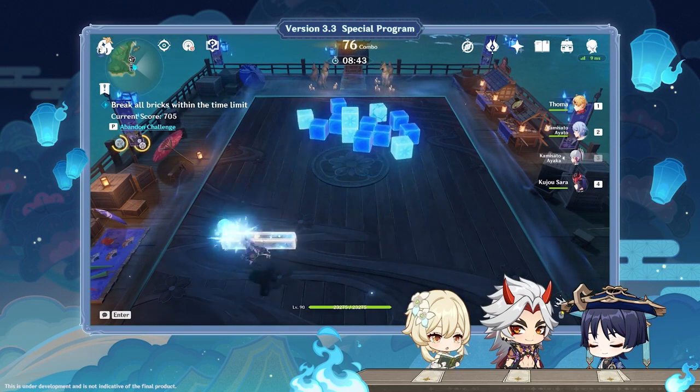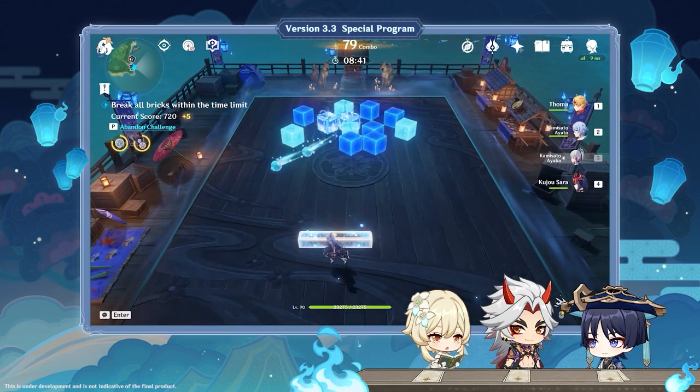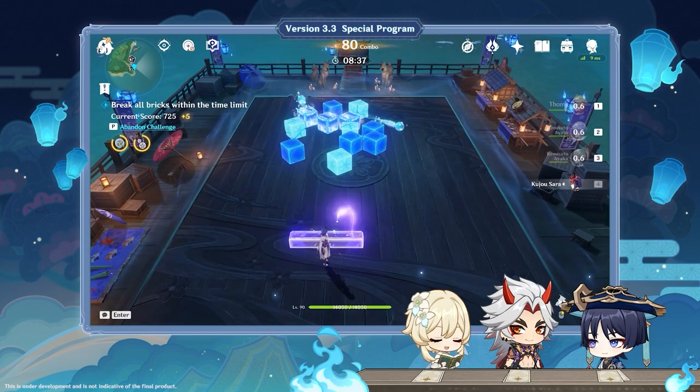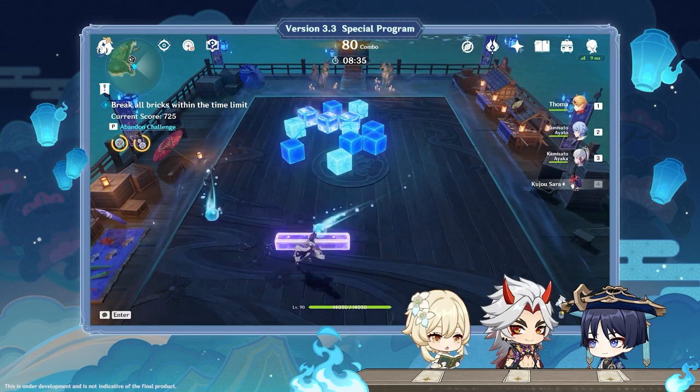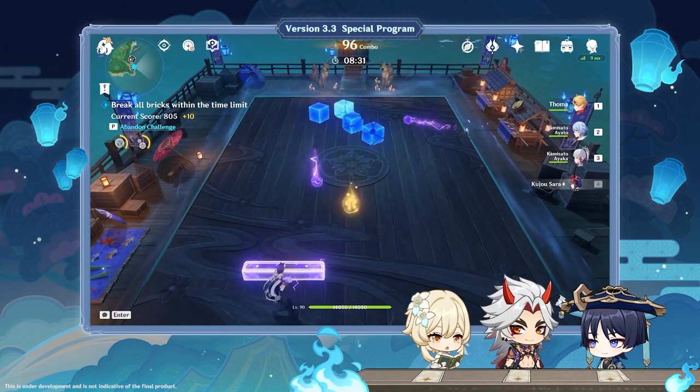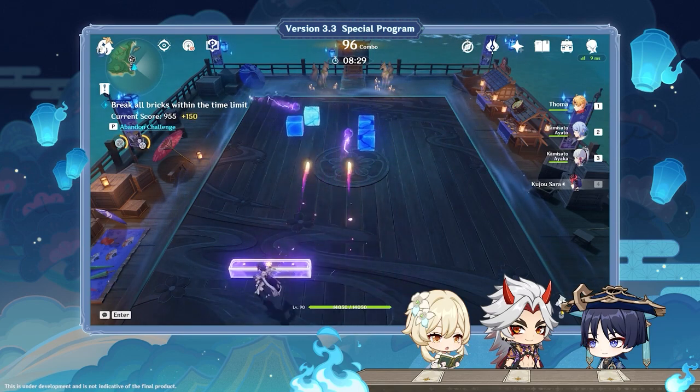You nailed it! The bar will add the element corresponding to your character. Besides triggering reactions the way you just mentioned, if a skill ball is already infused by an element and it hits the bar, it will also trigger a reaction, causing the skill ball to have some additional effects.